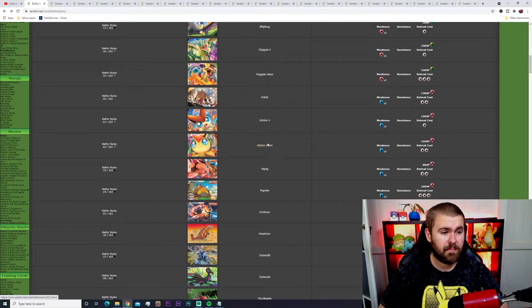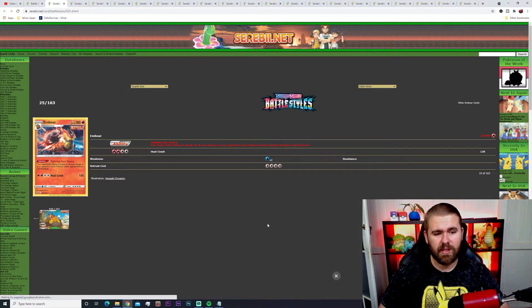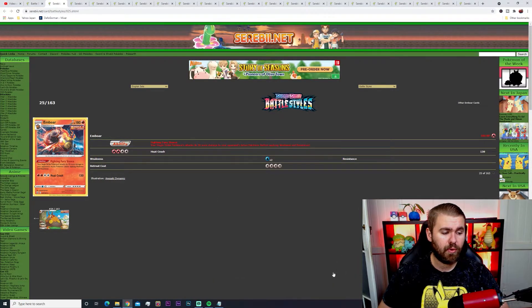We've also got the Tepig evolution line — Tepig, Pignite, and Emboar — with the Single Strike tag. The Single Strike ability makes your Single Strike Pokemon's attacks do 30 more damage to your opponent's active Pokemon before applying weakness and resistance. Emboar has 180 HP and 130 damage on Heat Crash, which with the ability is effectively 160 damage. You can buff it further with item cards, HP cards, or supporter cards like a Professor Kukui equivalent for another 20 damage. I've actually pulled some of those in my TCG online and I'm trying to build a Single or Rapid Strike deck.